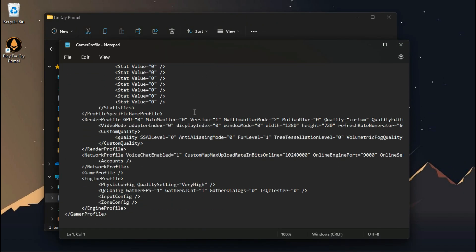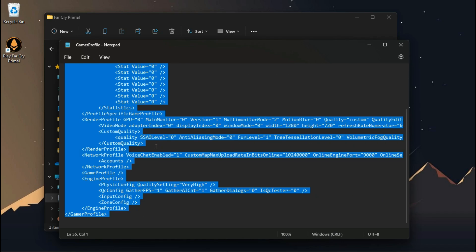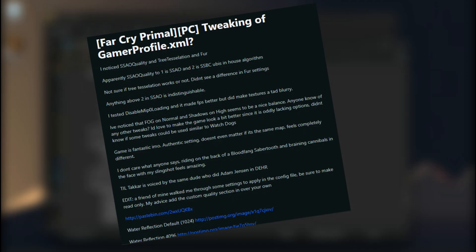There are a bunch of hidden commands available which help us to downgrade quality to even much lower. You can find these hidden commands from the description down below — thanks to this guy.